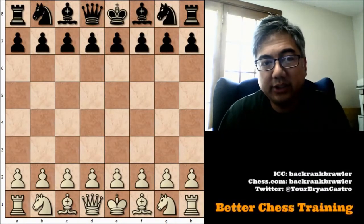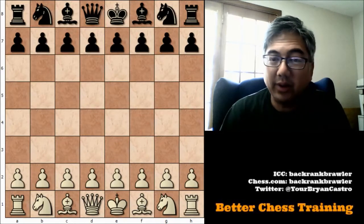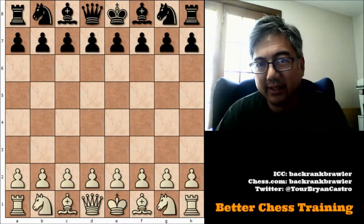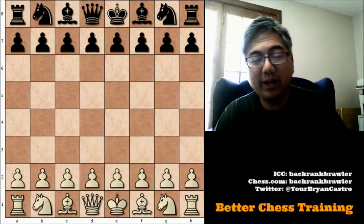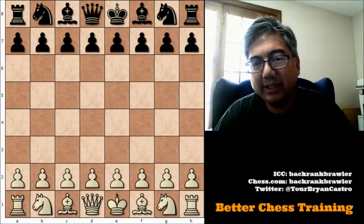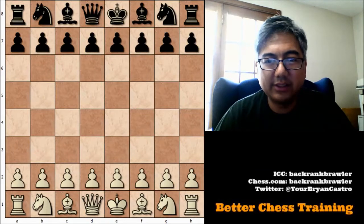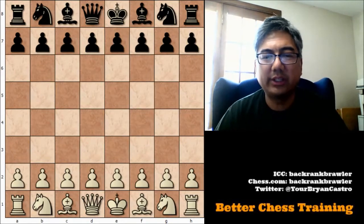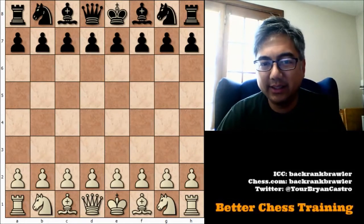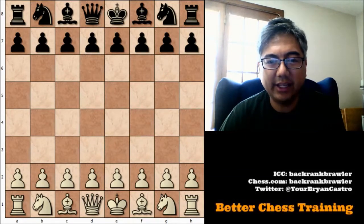I was doing a little research on this line in the Ruy Lopez and I came across this very nice game by American Grandmaster Fabiano Caruana, whom you all should know — he challenged Magnus Carlsen last year to the World Championship. Let's go through this game. This is a game from 2014 against Michael Ruiz, another Grandmaster rated about 2579 in this game.